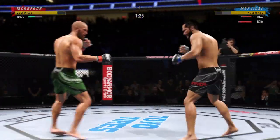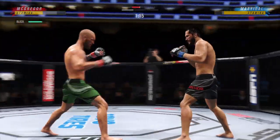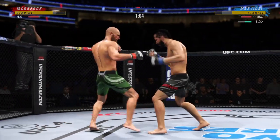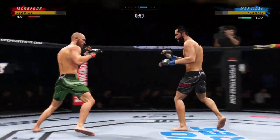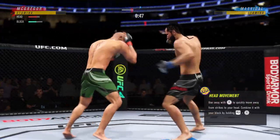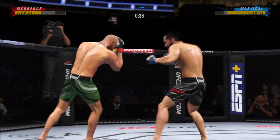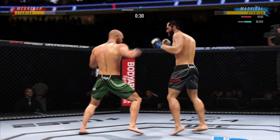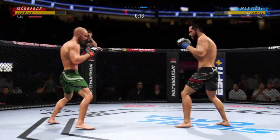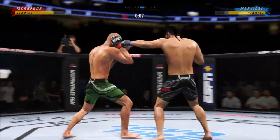Misses with the jab. Just missed with the left there. Lands the double jab — those are going to start to take their effect. Spinning back fist — didn't see that one coming, right to the target. Let's see if his opponent can survive. I cannot believe he is still standing after taking that punch. A swing and a miss by Gamebred. Look at him working, trying to shut the liver down. Round one winding down. Lands flush with that right hand.